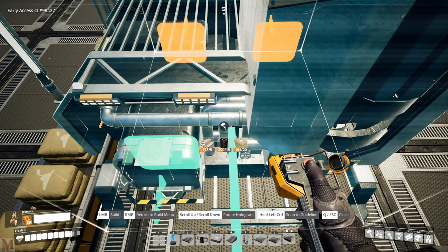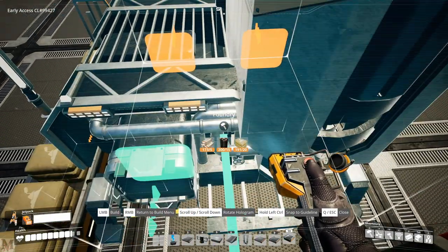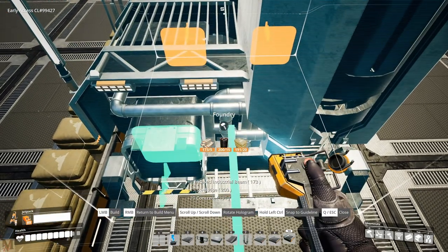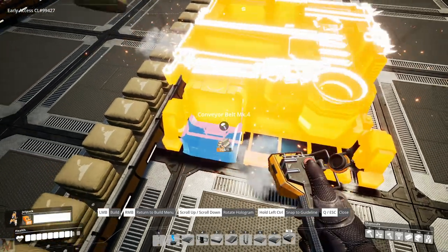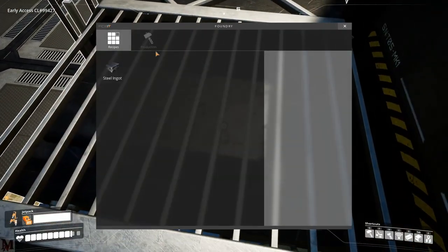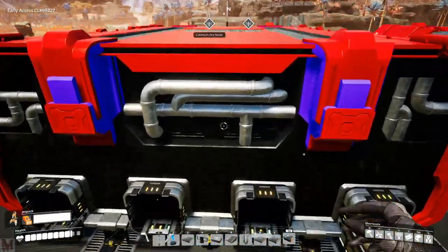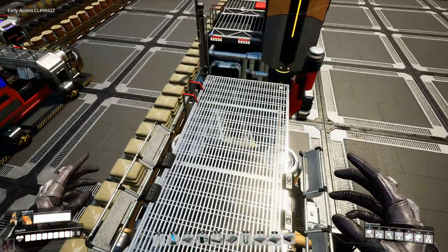We need to put a steel foundry up here - we're going to back it out twice. Let's see if that'll work - nope. So I think we need to go one, two, three, four - that should work. Perfect, beautiful, excellent. Steel ingots on the way. We need 30 per minute - might as well look at the overclocking. We need 15 and for the steel pipes we need 33.75, so we're going to need to overclock this.